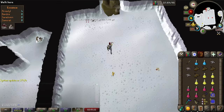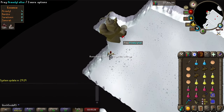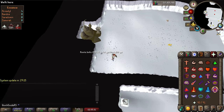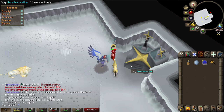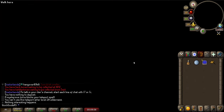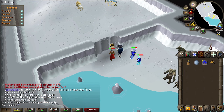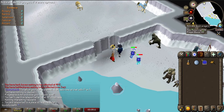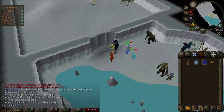In every boss room, you can find an altar you can pray at every 10 minutes to restore your prayer, so make the best use of this to extend your trips. You can also right-click this altar to teleport out of the room and end up right at the entrance to the boss. Every KC you get in the room will be kept when teleporting out, so if you can get 10 boss kills in a trip, just teleport out with the altar and have an alt or a friend bring you a fresh batch of supplies to start another round without having to get KC or spend an ecumenical key.